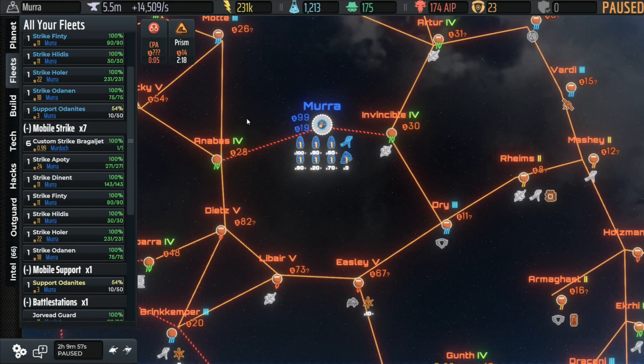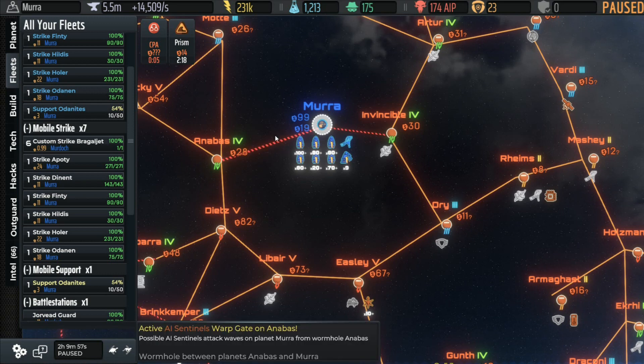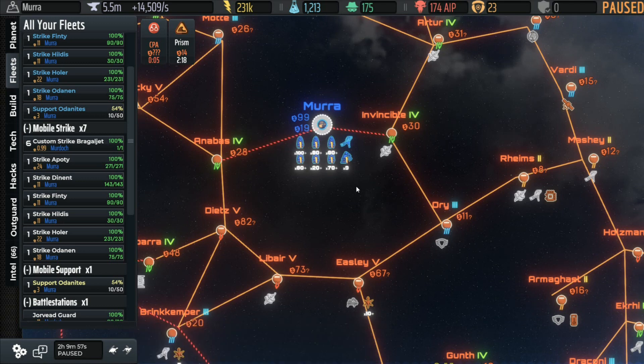Welcome back to AI War 2 Beginner Walkthrough. We got the CPA coming up today. We're hoping to get the rest of the scouting done in the galaxy and finally find out where that mysterious overlord is. Something else I wanted to go through first — there have been a lot of good questions, and there may be some people who are just now discovering the game who didn't jump on it right on launch day. Just a reminder as I go through this: